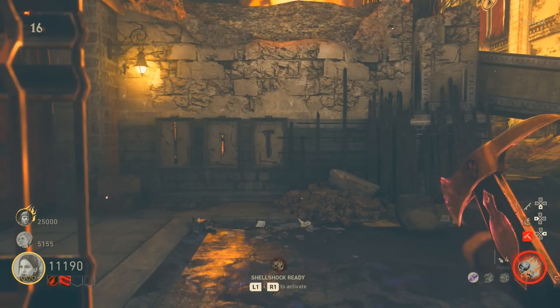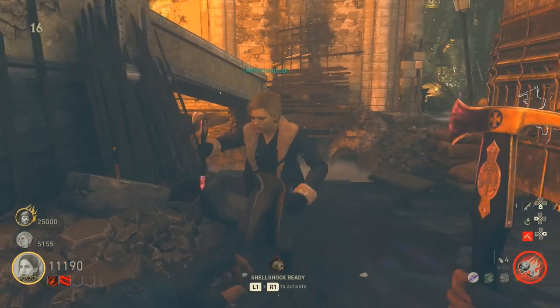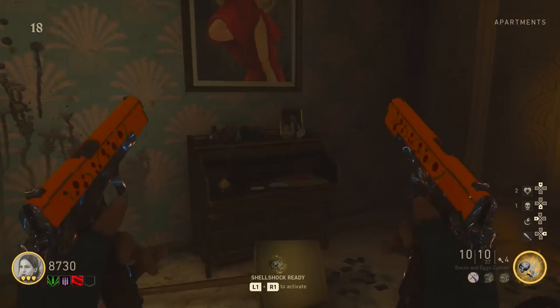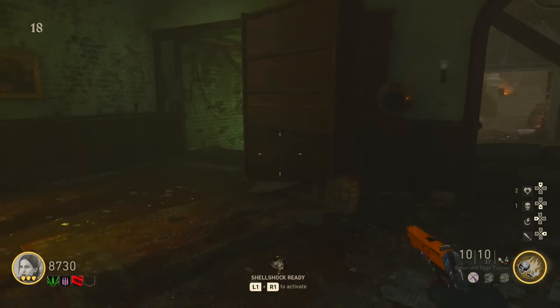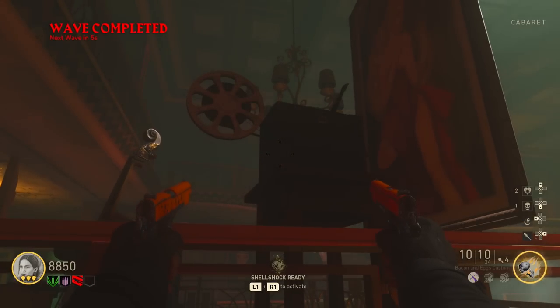You've now done two of the three keys — well done! For the final key, make your way to the dancer's bedroom. On the corner table pick up the dancer's photo, then go to the theater area and place the photo in front of the projector.